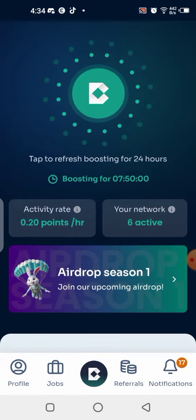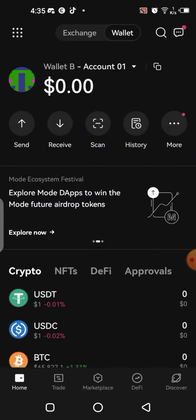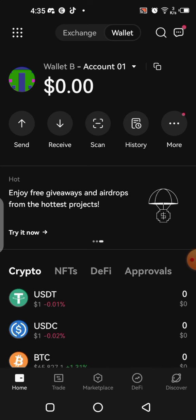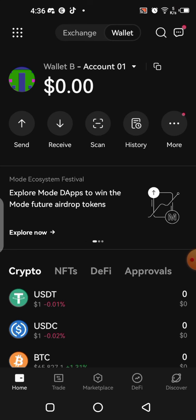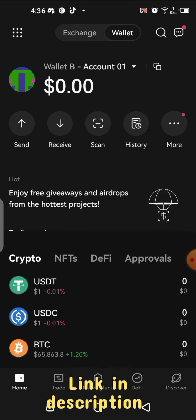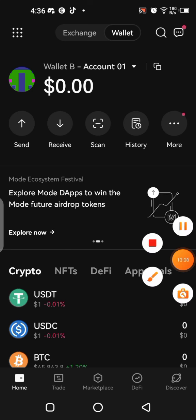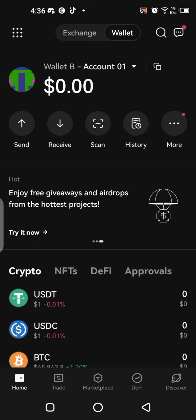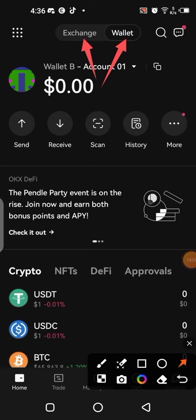Apart from that, there's a campaign going on on OKX. You need the OKX application to participate. If you don't have OKX, you need it — it's a very good cryptocurrency exchange where you can buy and trade different cryptocurrencies online. The link is in the description. I've been using OKX for over three to four years. Once you open OKX, instead of staying on the Exchange tab, click on Wallet.